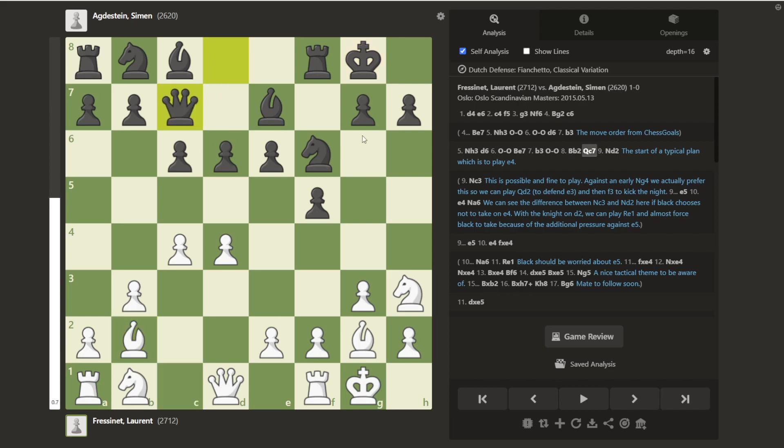Queen to c7, which makes sense — Black is trying to play for e5. And Knight to d2, which is an interesting move. The first thing I wanted to note is why not Knight c3? Sometimes the computer was giving Knight c3, sometimes Knight d2, and I found a lot of games leaving this Knight on d2. I think it has something to do with trying to control the e5 square with an extra piece. With Knight to c3 and after e5, we can play e4 — that's the idea behind both moves, to support e4.